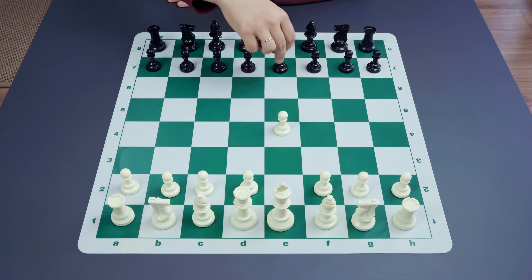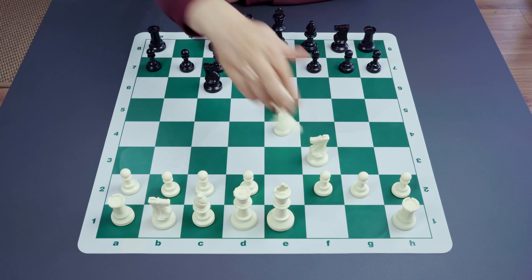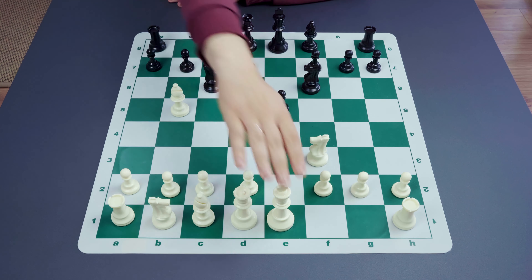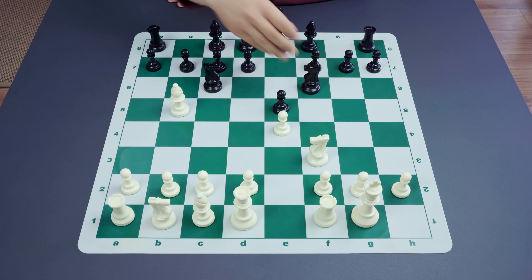It starts with the typical Berlin moves: e4, e5, knight to f3, knight to c6, bishop to b5, knight to f6, white castles, and here, instead of taking the pawn on e4, which is the main line of the Berlin, black puts the knight on g4.